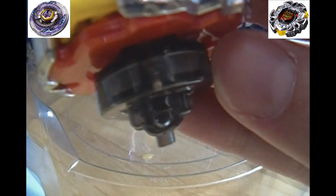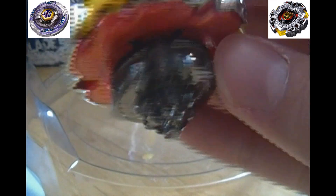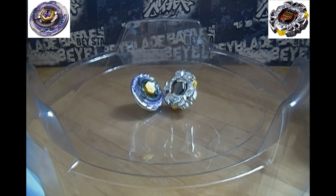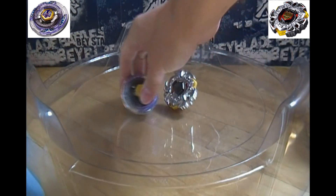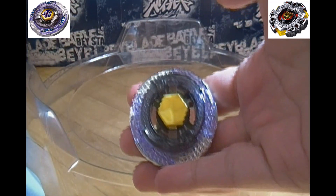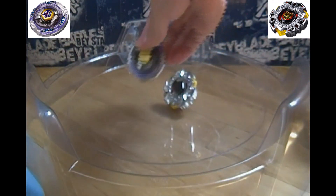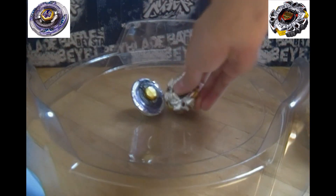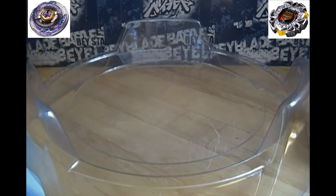He'll be used with the F-flat tip, the attack-type tip. This will be a best-of-five battle, as always, and regardless of outcome, we will go all five rounds for maximum epicness. Being the stamina-type that he is, Scythe Kronos will be launched first in all five rounds, and both Beyblades will be launched using the LR String Launcher on our beefed-up three-segment launcher grip. So, let's get this battle underway, shall we?